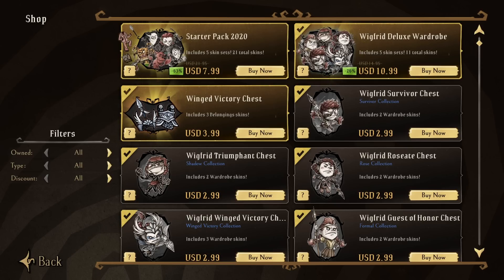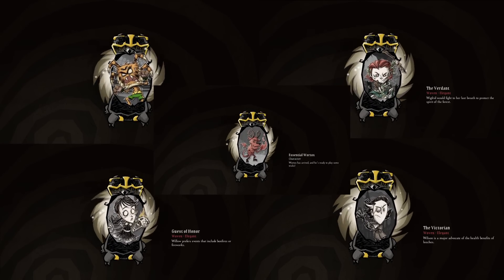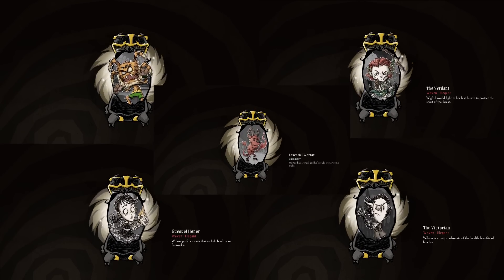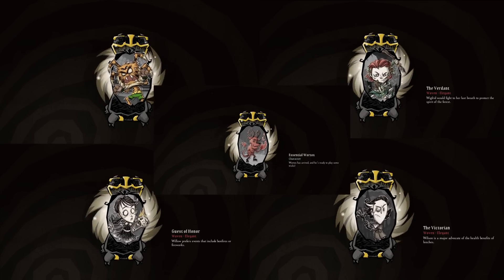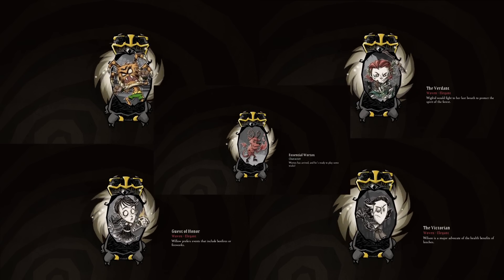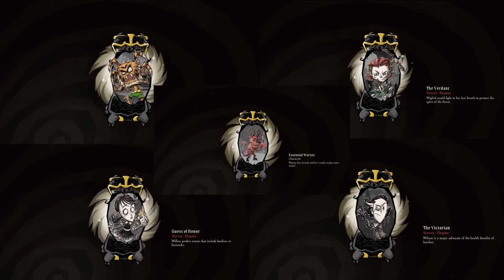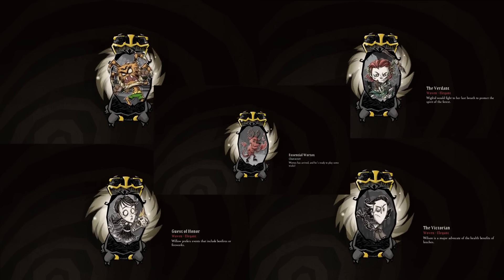Even after all of that, we still aren't done, as the Starter Pack 2020 would like a word. But before you go ahead and get it, you should probably know what's even in it. I'm kinda glad you asked that, because I don't really want people to believe that it contains all new stuff, because it actually doesn't. Four prior skins from Weber, Willow, Wickford, and Wilson are contained within box number three, alongside Wortox's character as a whole, which could actually be enticing to some of you. That said, there are indeed some new skins within.